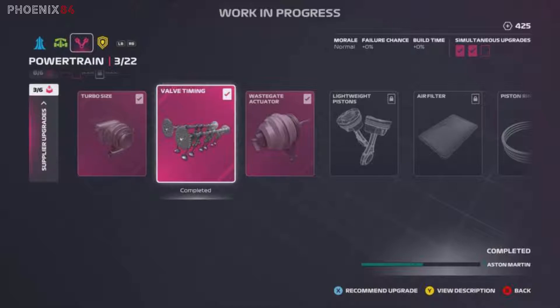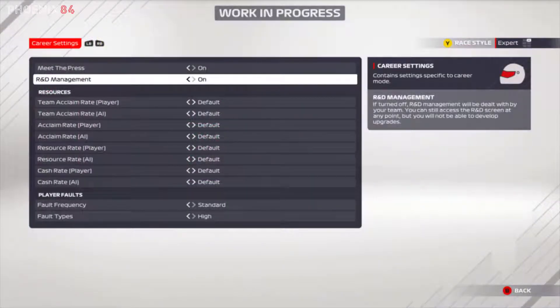In career settings we also have a screenshot of R&D management. We still have Will Buxton for the press segments — hopefully — because in F1 2020 driver career mode we've only seen him once since last July. There's now an option to have R&D managed by the team, which is an interesting experiment to see how much actually gets done by your team.